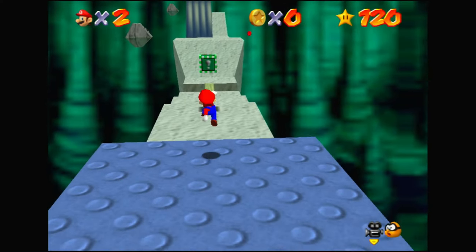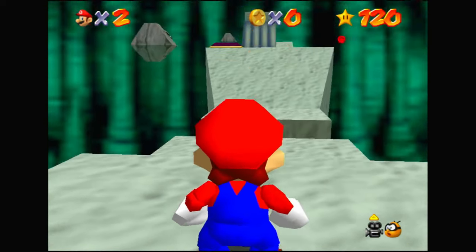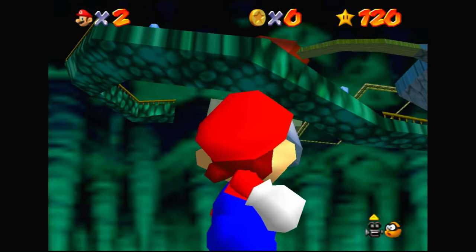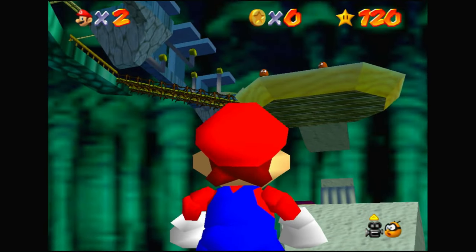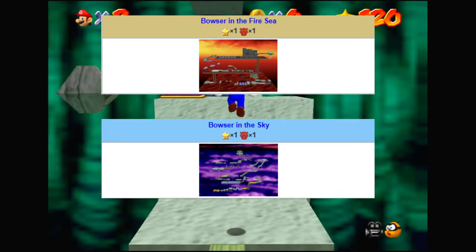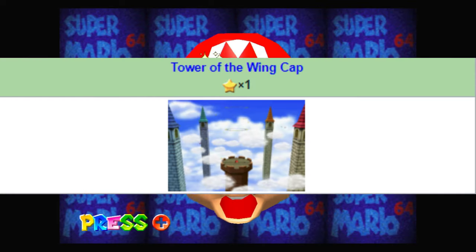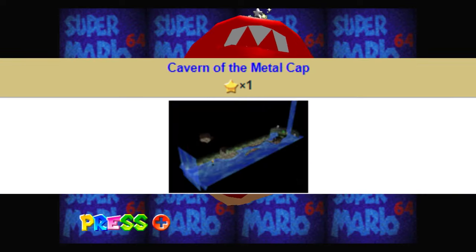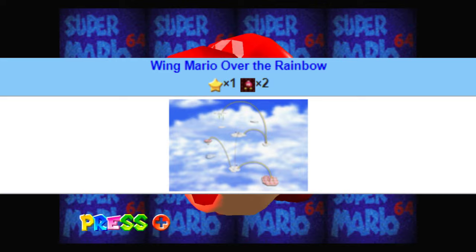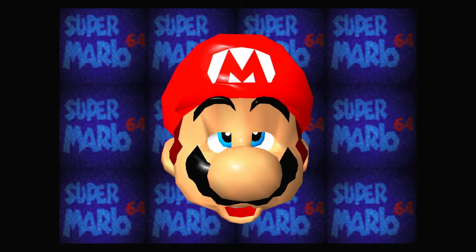I guess there is also Bowser in the Dark World, which is just a death-defying obstacle course in the middle of wherever the heck. I can't even stretch any logic to defend this one — it's just not inhabitable. And while I'm at it, I'll give the other two Bowser stages the same verdict. I'll also save us some time by saying the wing cap stage, vanish cap stage, metal cap stage, the aquarium, and the cloud stage on the third floor are not really worth our time. They're obviously not well suited to live in.